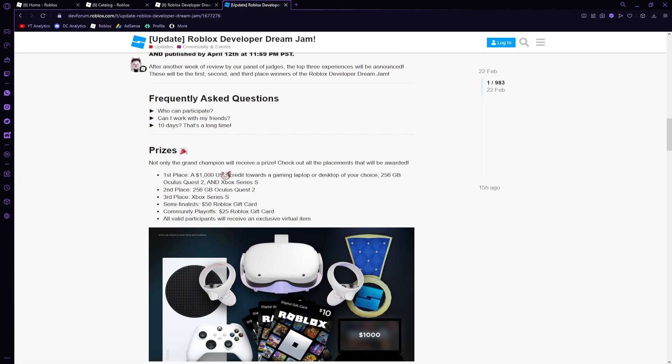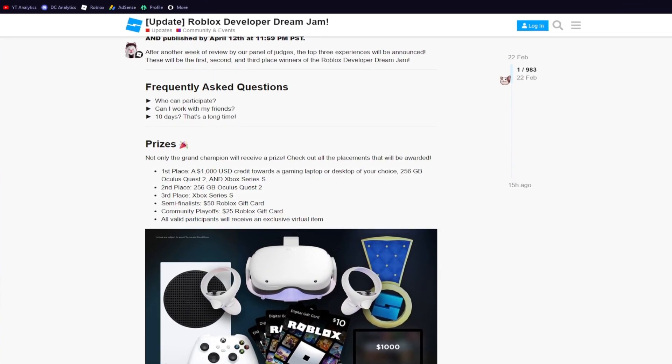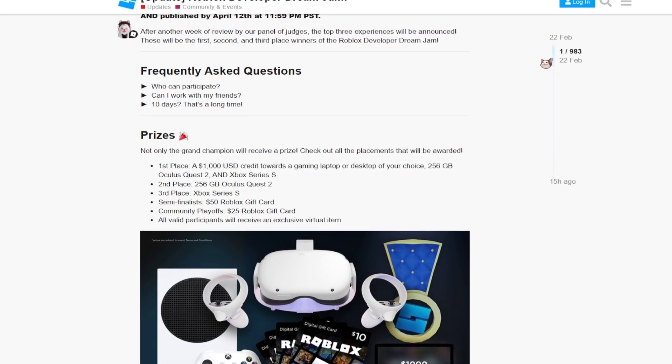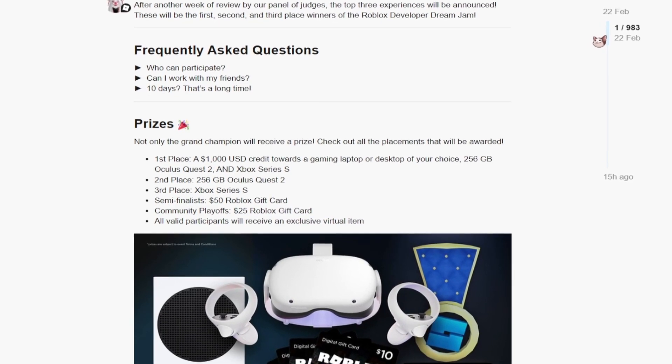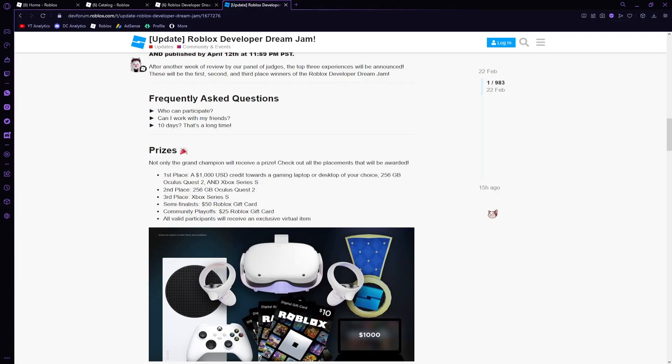Here are the prizes: First place gets a $1,000 USD credit toward a gaming laptop or desktop of your choice, a 256GB Oculus Quest 2, and an Xbox Series S. Second place gets a 256GB Oculus Quest 2. Third place gets an Xbox Series S. Semi-finalists receive a $50 Robux gift card, and community playoffs receive a $25 gift card.